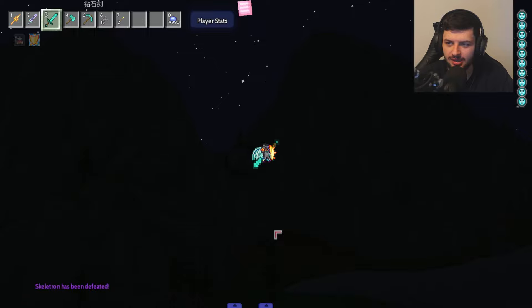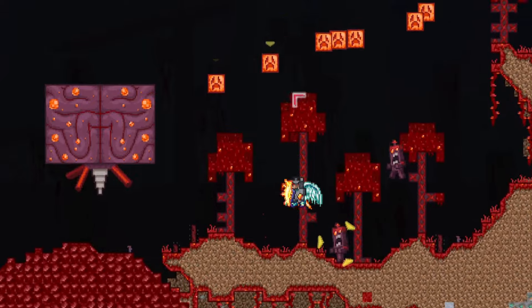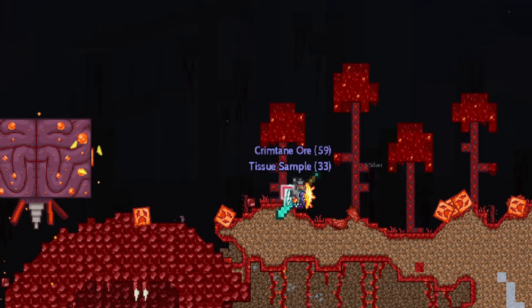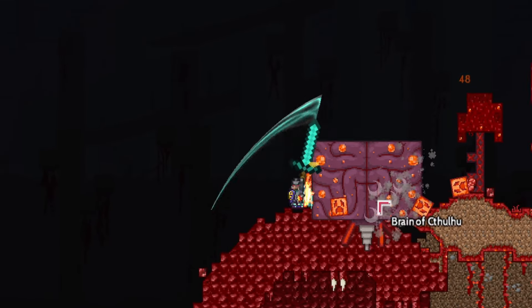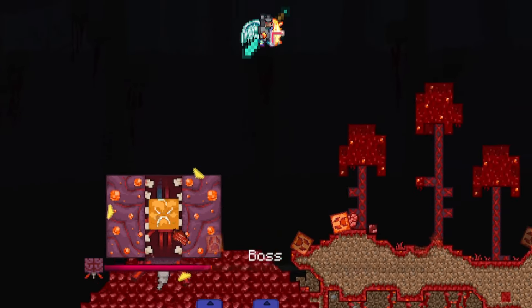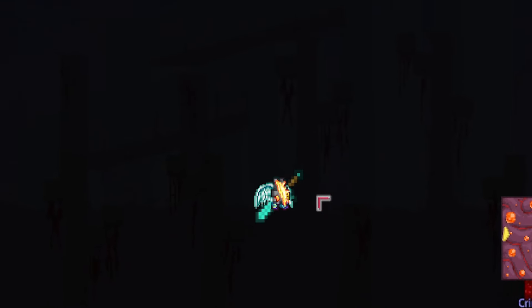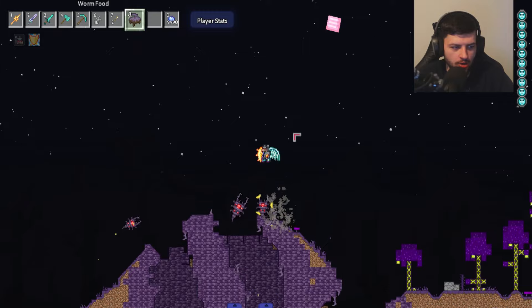The Brain of Cthulhu summons flying mini creeper heads which look super cool. Hitting him down to phase two, he opens up with this beaten heart looking creeper face. He dies pretty quick — I forgot how overpowered the sword was.